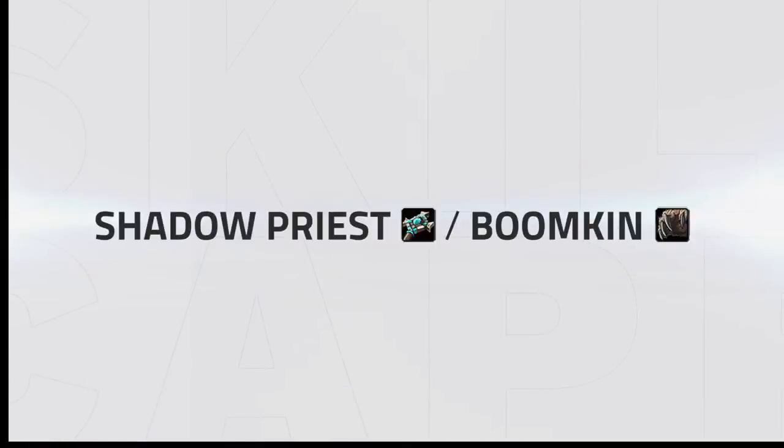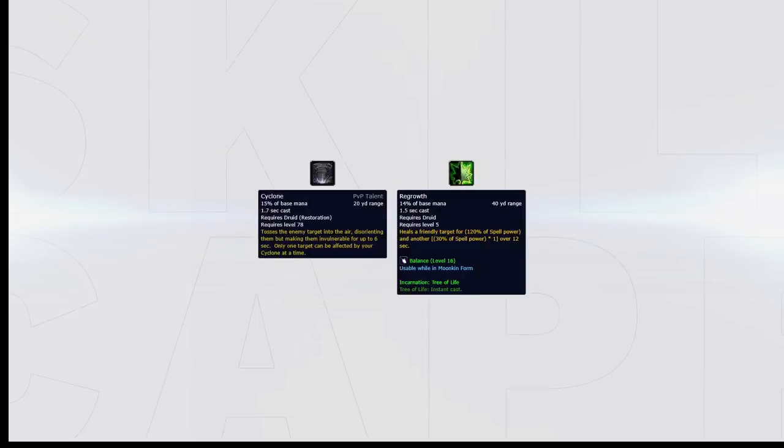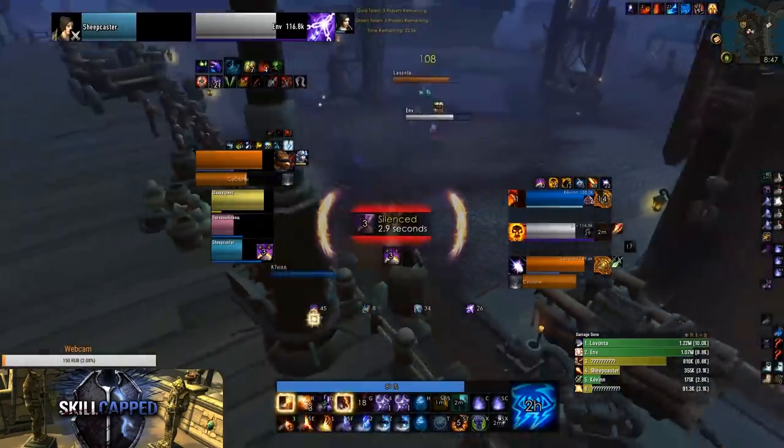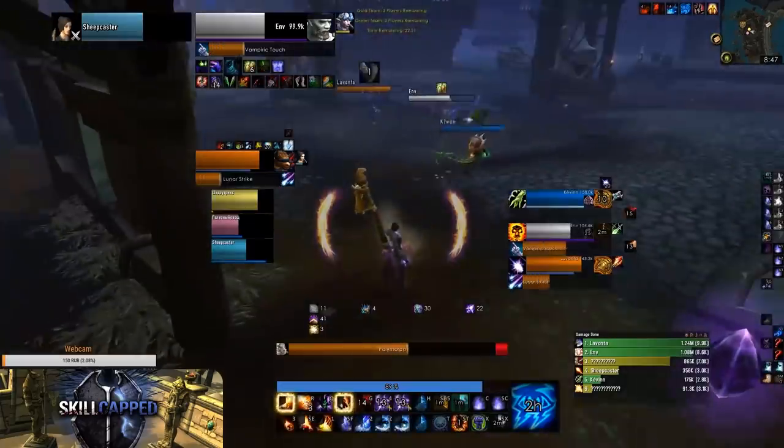Shadow priests and boomkins are extremely tanky combined with a resto shaman, which makes them very hard to kill in most matchups. When leaving a shadow priest alone, they can use Mass Dispel to get their healer out of crowd control and counter your setup. They also have Mind Control to peel during a setup if Mass Dispel is not available. If a boomkin is left alone, he will start spamming Cyclone to peel for his team while offhealing the target being pressured. When facing a shadow priest or boomkin, your team will have to cross CC them to stop them from casting.